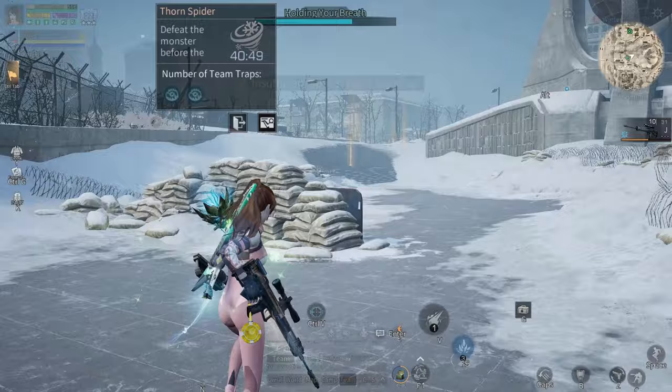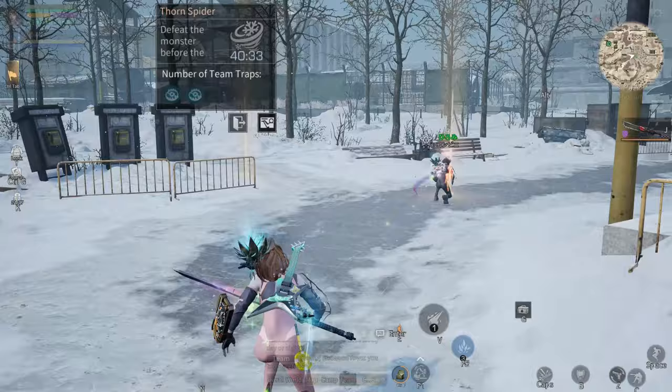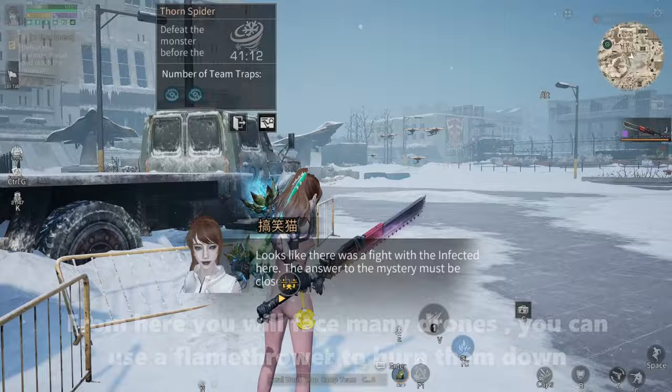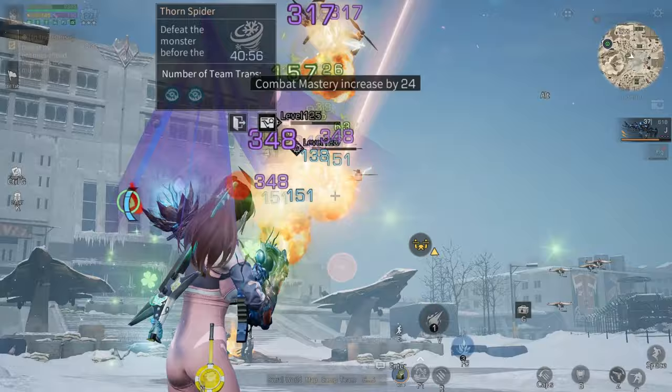Now let's collect the clue. There are four clues around here. From here, you will face many drones. You can use a flame tower to burn them down. There are four groups of drones. If you have four teammates, you can do this faster.